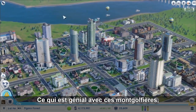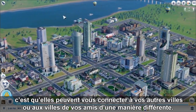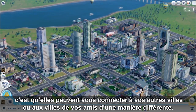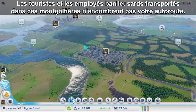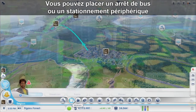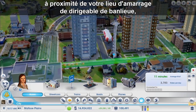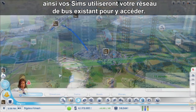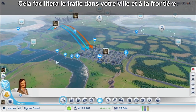The really cool thing about these Airships is that they can connect you to your other cities or your friends' cities in a new way. The tourists and commuters that come on these ships don't take up precious space on your highway. You can even place a bus stop or a park-and-ride right by your Commuter Airship Mooring so your Sims will use your existing bus systems to get there. This will help traffic inside your city as well as at the border.